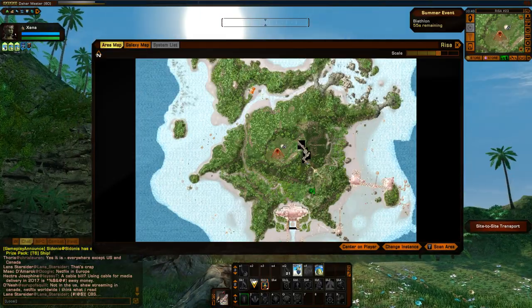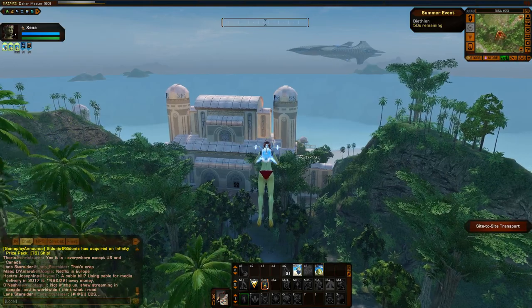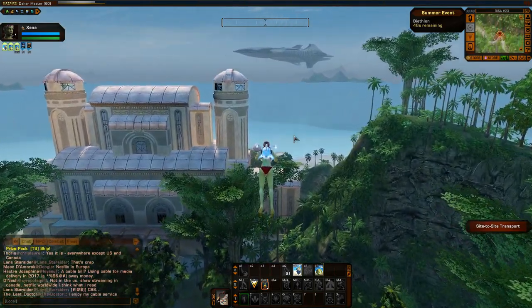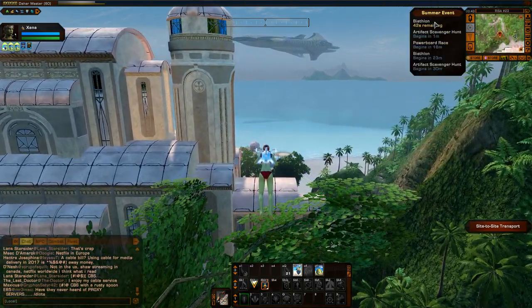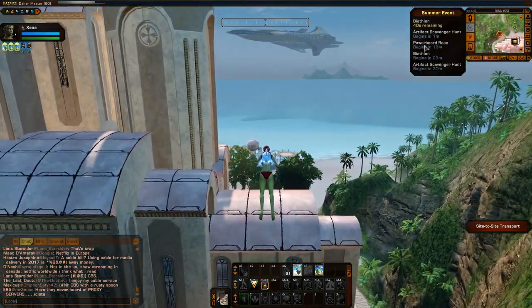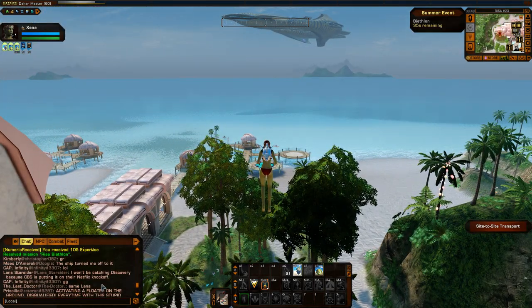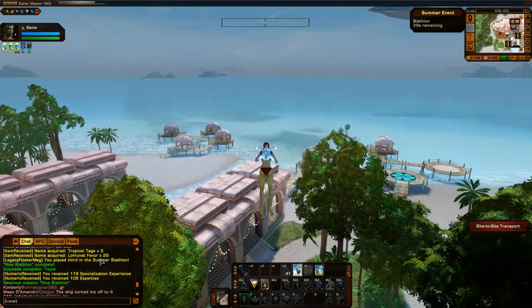Let's head back down to the tailor — there's one down here. It's actually a pretty fun race; I like the idea of a Biathlon. It adds a little bit of spice to the regular powerboard race, which you can still also do. For third place I got three tropical tags and 25 lalnut favors.